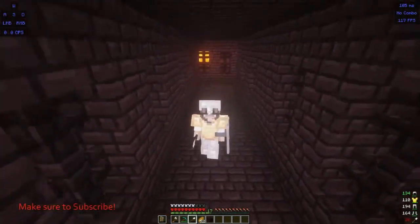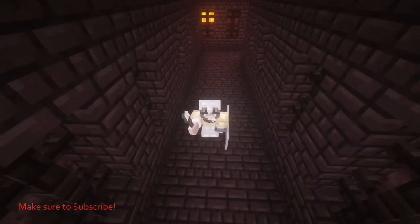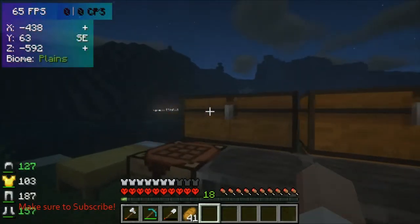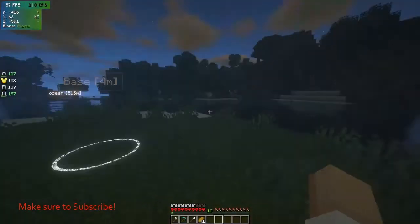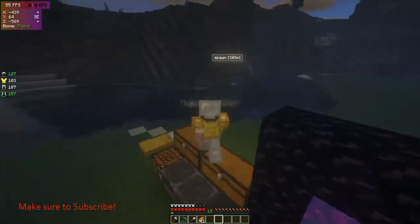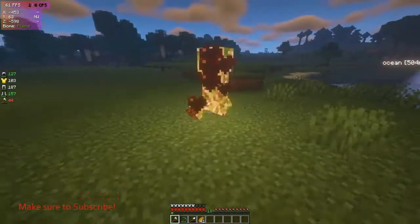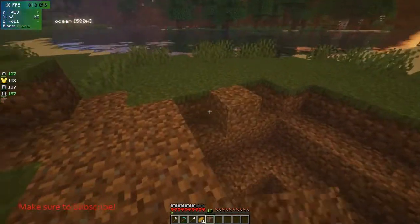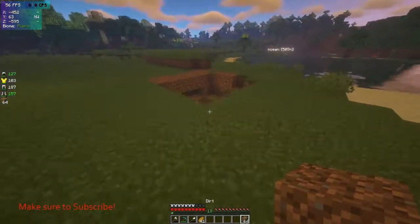I'm going to head home now and I'll see you guys in a second. Okay guys, I made it back to base and I have a lot of stuff. I made it home alive, which is amazing. I just need probably a horse. Now at my base, I need to make an enchantment table. I forgot about these stupid creepers — I probably should have brought more blocks with me to the nether, but I didn't, which was bad.